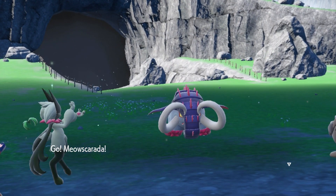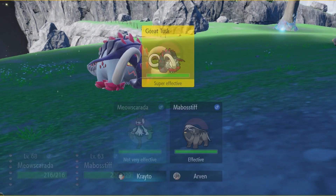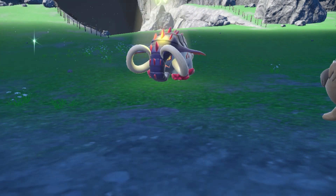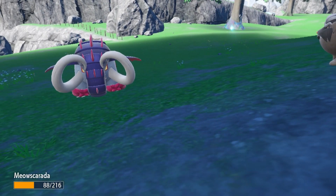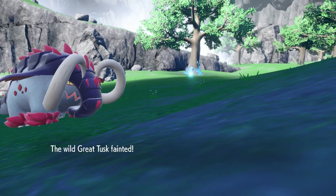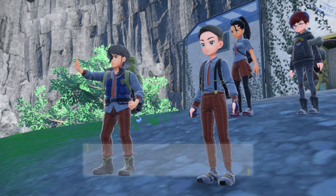Right then, Tusky boy. What have you got for us? My boss is intimidating it. We are super effective, and we love a Flower Trick around here, so let's just go for it. See you later, Great Tusk! Blimey. It used Brick Break - pretty decent. It's the first bit of damage we've taken, but my boss is going to take it out. Easy peasy. See you later, Great Tusk. That's all three battles been pretty straightforward. Just the way I like it. Victory is ours.